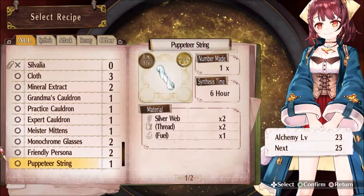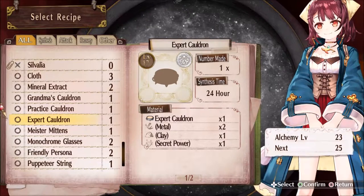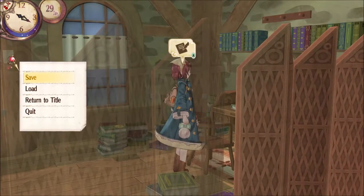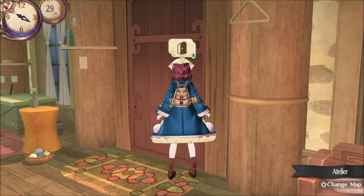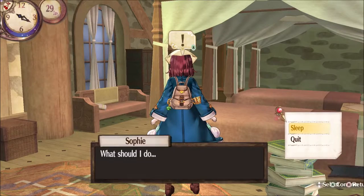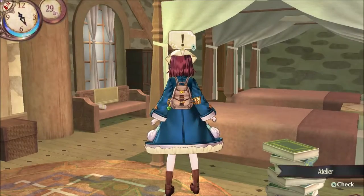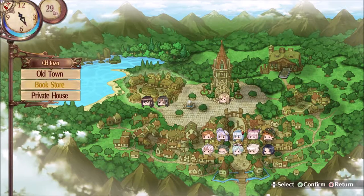Now we could make an Expert Cauldron, but I don't feel like I should make one just yet. Not done yet — gonna do a real quick save. And then... oh, it's nighttime. Get some sleep. A small little nap — sometimes a small little nap is needed, guys. Now then, let's head to Old Town, the private house.